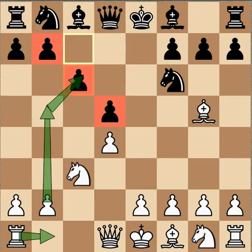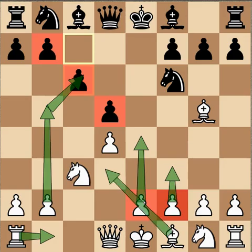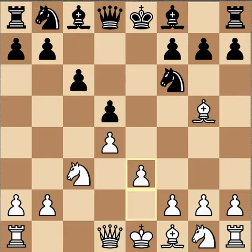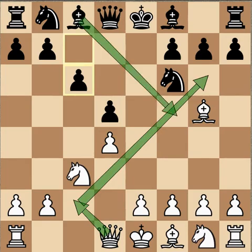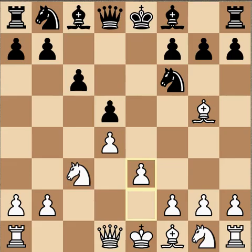Another plan is to play f3 and then e4, utilizing the extra pawn in the center. The bishop comes to d3 and the knight to e2. After c6, e3 was played in the game. Many times you'll see Queen c2 right away to take over the diagonal and prevent black's bishop from getting there, but e3 is playable.